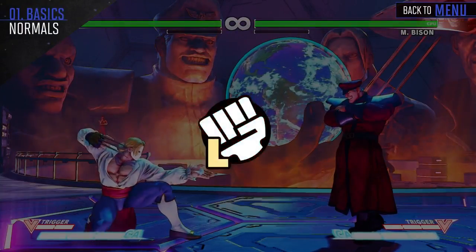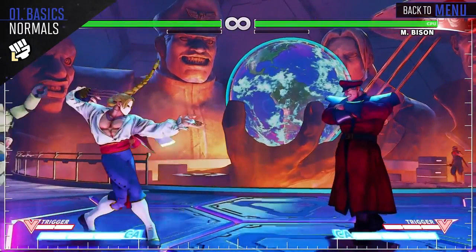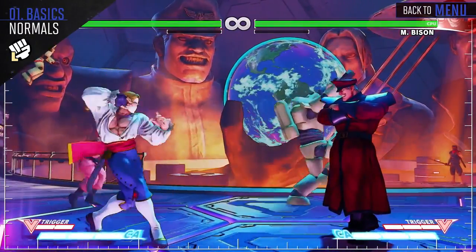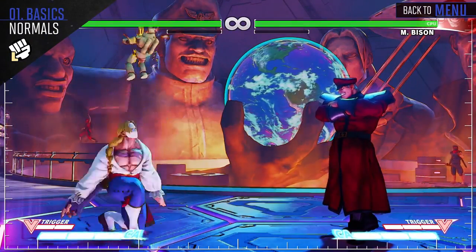Since Vega has a detachable claw, he has two sets of normals for his punch attacks. Claw Light Punch can link into his other light attacks for a small amount of damage. His regular light punch has the same combo potential, but it loses its range.